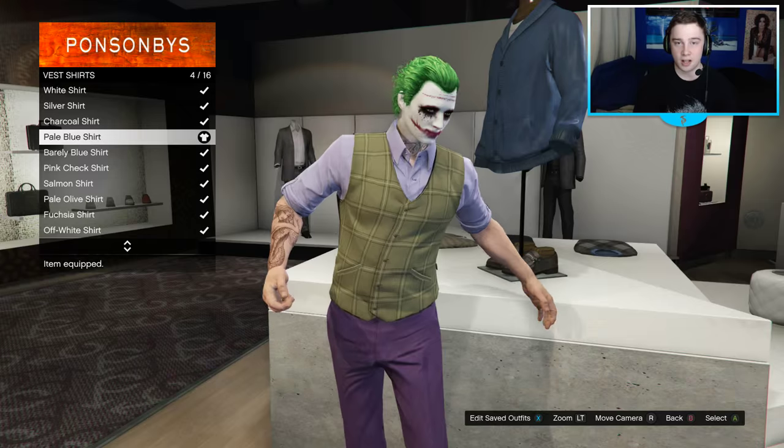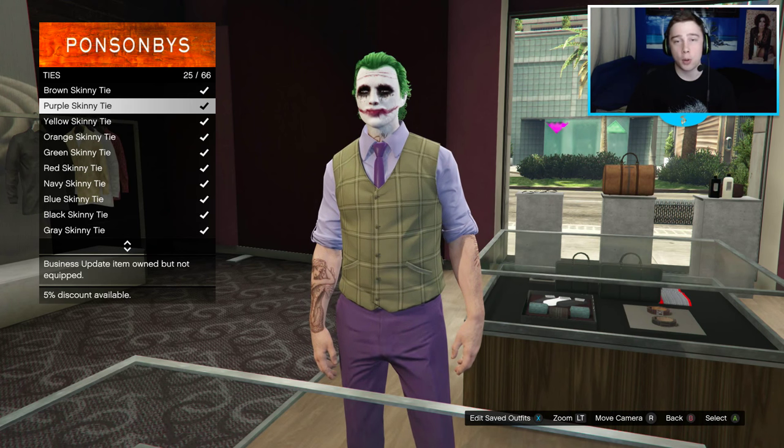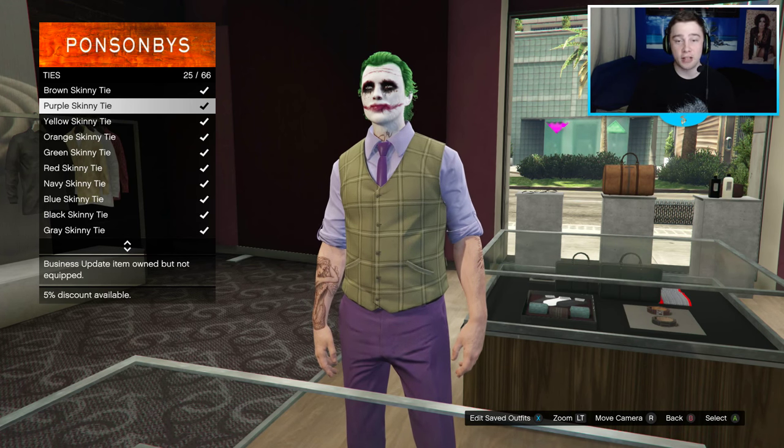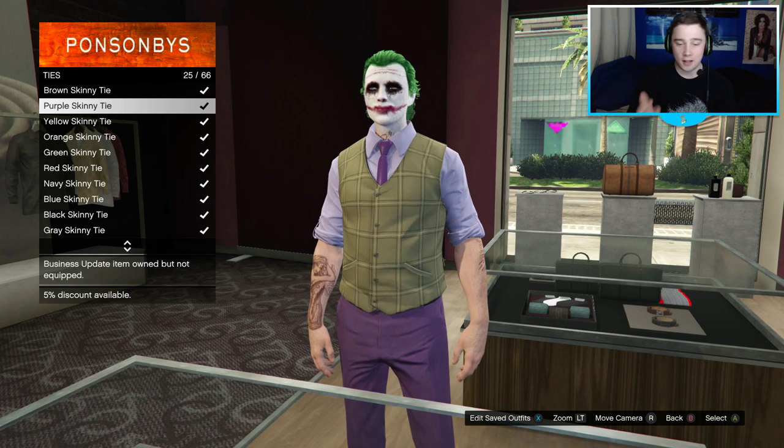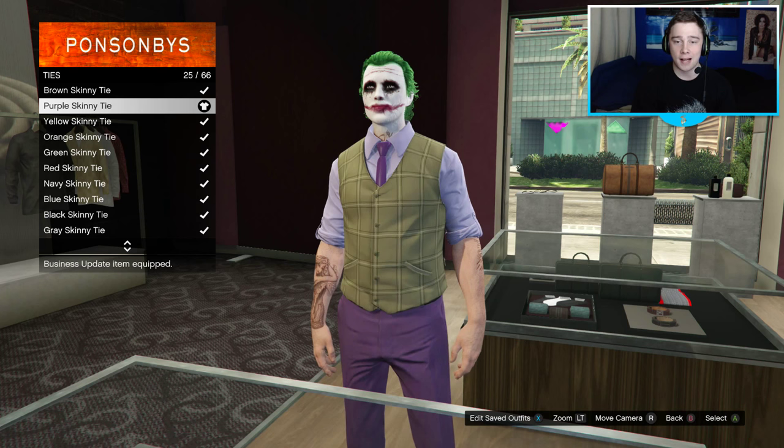Now go over to accessories and go down to ties. Go down to number 25, which is a purple skinny tie. That's gonna match really, really well with the entire outfit - the trousers, the shirt, the vest, and so on. Buy yourself that.